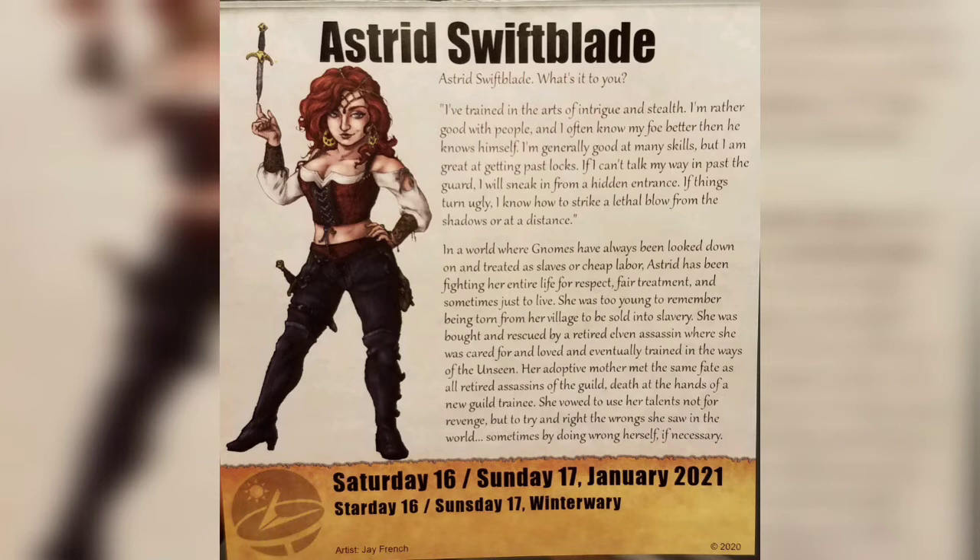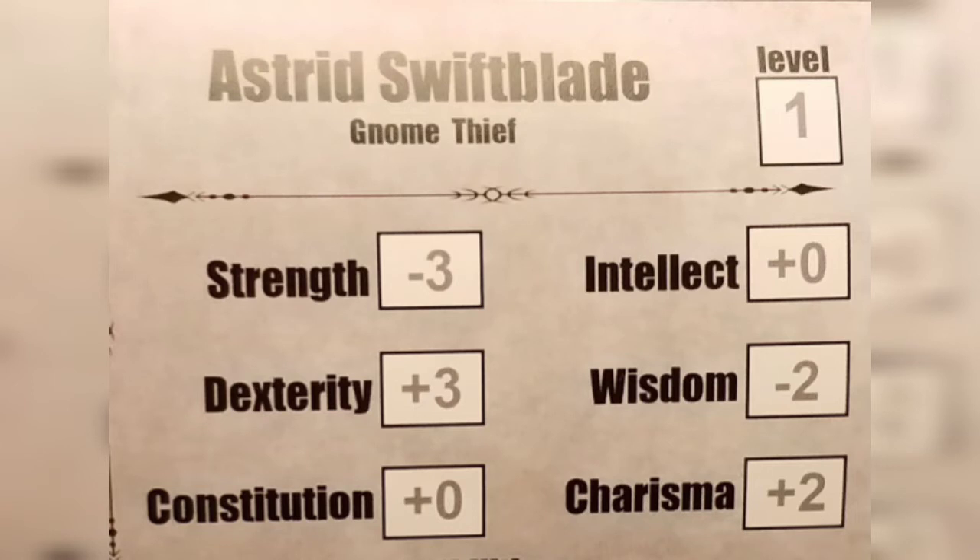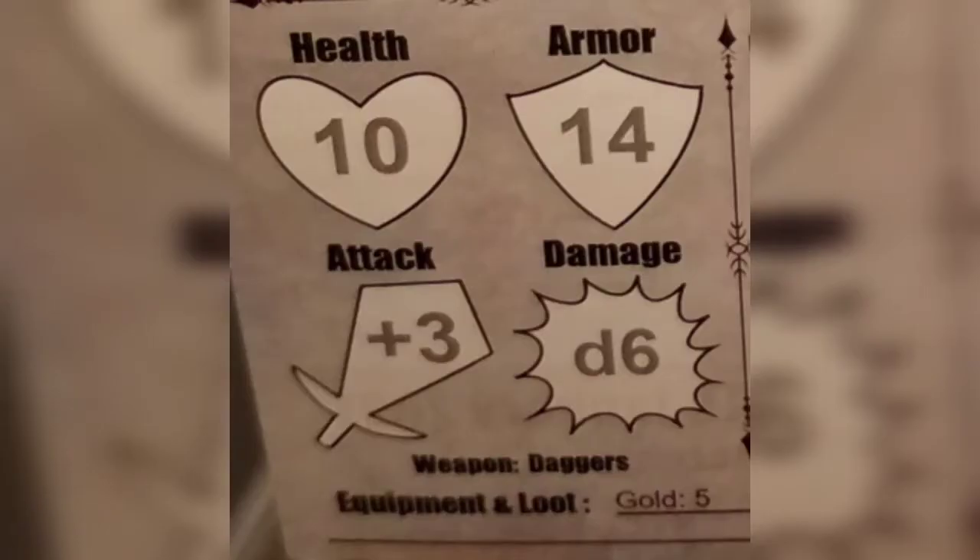Now let's flip this over for today and look at Astrid's character card. We can see that Astrid is a level one Gnome Thief. Looking through her traits, she has negative three to Strength, plus three to Dexterity, a zero for Constitution and Intellect, negative two Wisdom, and a plus two to Charisma. She's going to have 10 Health, 14 Armor, a plus three to Attack, and she does D6 worth of damage with her Daggers.